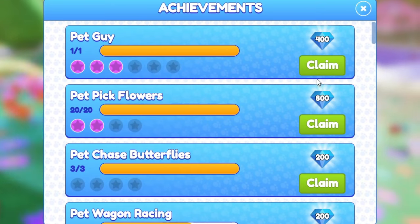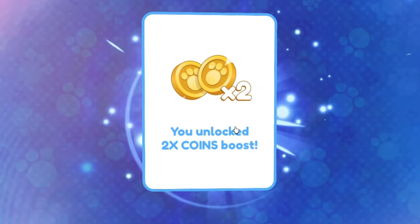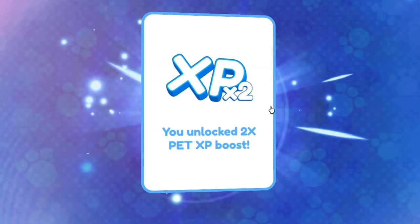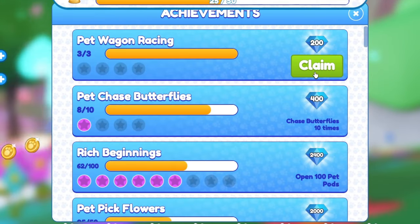I have a ton of achievements to claim. While I do love the achievements, what I really love are the playtime rewards. We got a two times coins boost — this is gonna help so much. Next up, two times pet XP, and we're trying to get one of our pets to level 50. We could have used that two times pod luck boost, but that's okay. Now we wait to claim the rest of our playtime rewards.